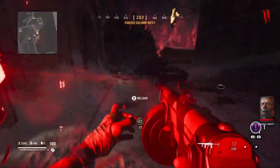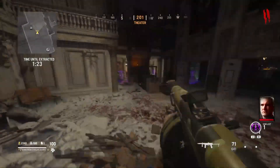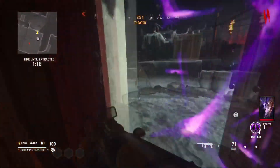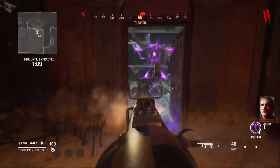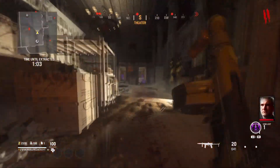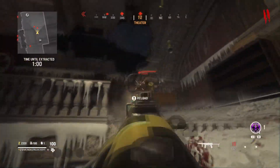Once you are in the portal, you want to kill the zombies within the 1 minute 30 seconds you have. This method is being shown without double XP, so we'll see how much XP we get without it.